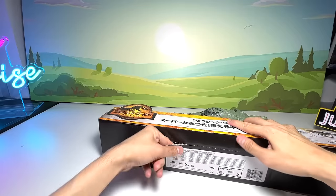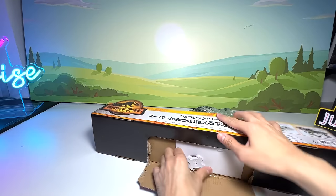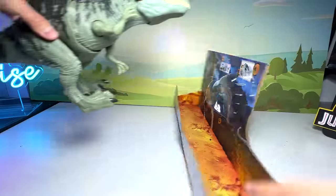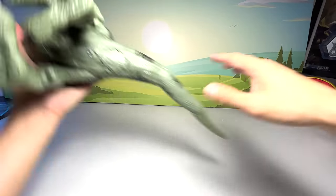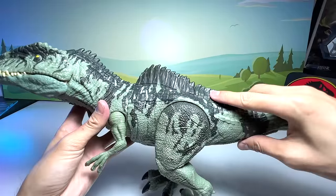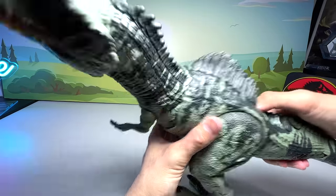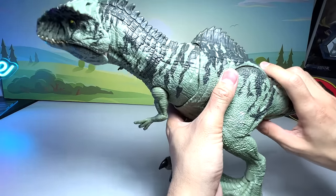Let's tear this open and remove this little flap. It's finally time to get this beautiful Giganotosaurus out from the box — looking awesome. So this is basically our first figure of the day, the Strike and Roar Giga. The color seems to be slightly different from the previous one, very weird. The sounds are working, thankfully — very cool.